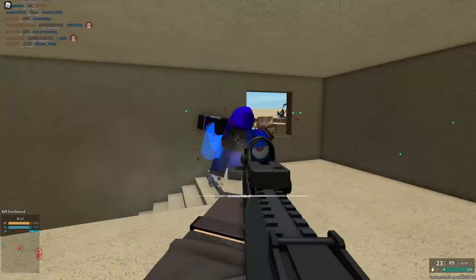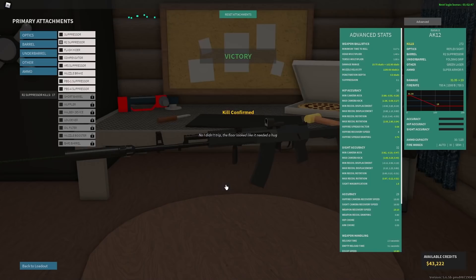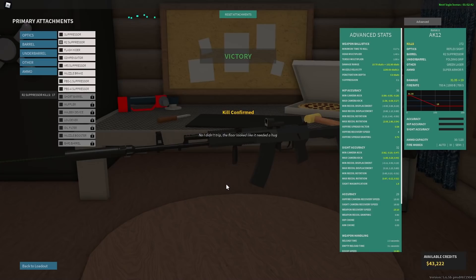I'd probably use the regular suppressor over this one. It also has a 35-stud radar range, which is not a big deal because nobody really cares about their radar — very few people actually use it. In most cases, I would recommend never using this, especially on guns like the FAMAS, because the FAMAS goes from a three-to-five hit to a four-to-six hit. It loses both a hit-to-kill CQC and LRC, so definitely don't use it on that gun.